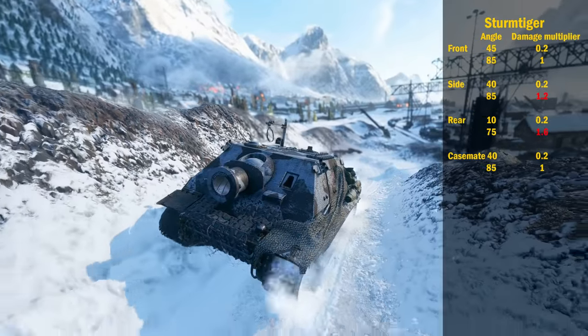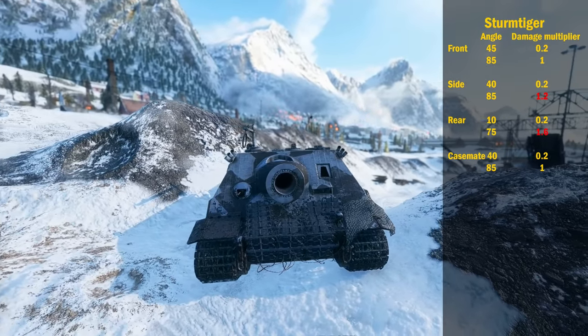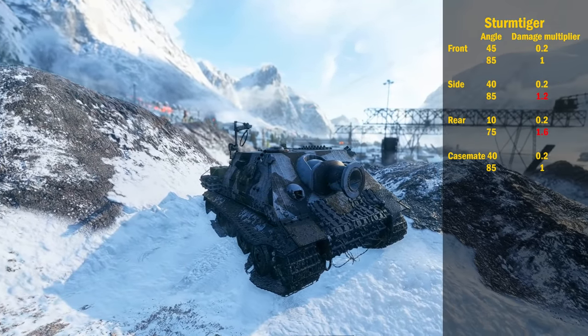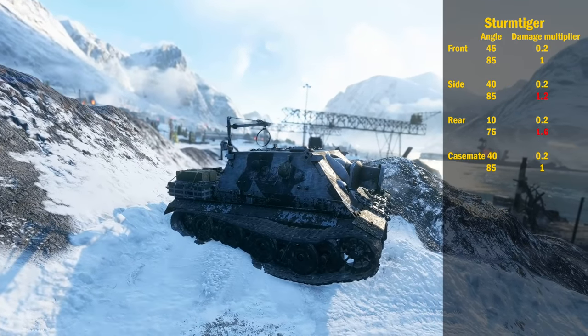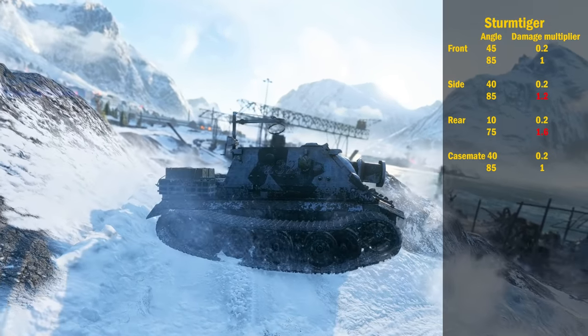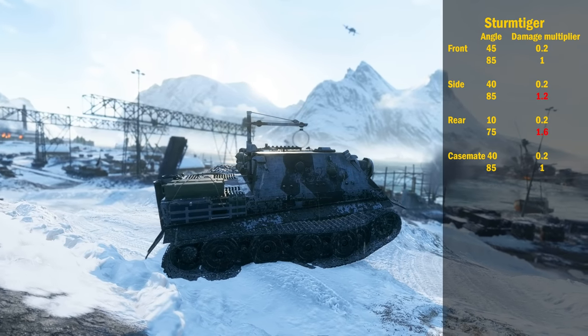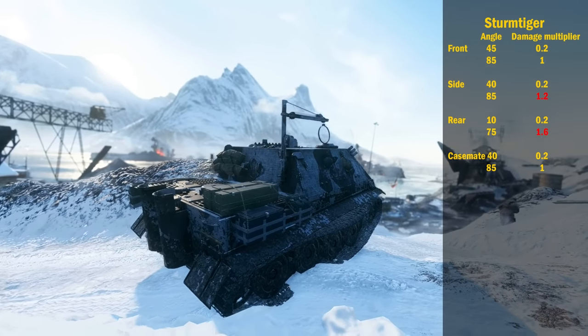The Sturm Tiger is also quite interesting. It is quite heavily armored, but not as much as the Crocodile. If given the opportunity, try to hit its rear or side for maximum damage. If you are hitting its side, aim for the body of the tank instead of the casemate — the entire housing around the cannon — as it only gives a 1x multiplier as opposed to the 1.2x on the side.